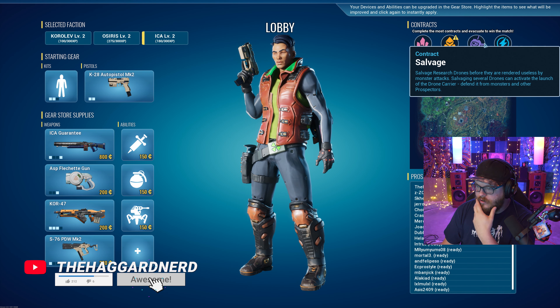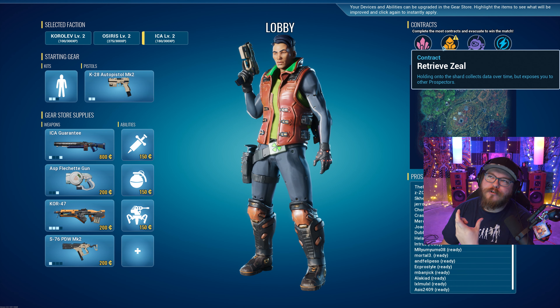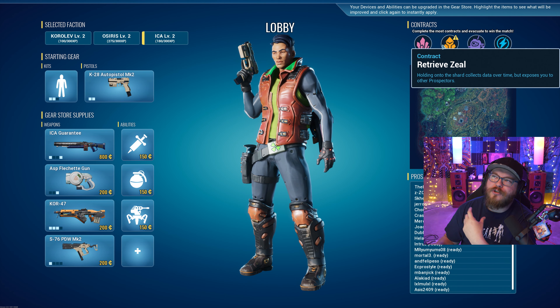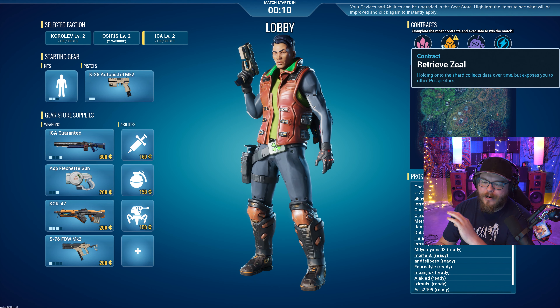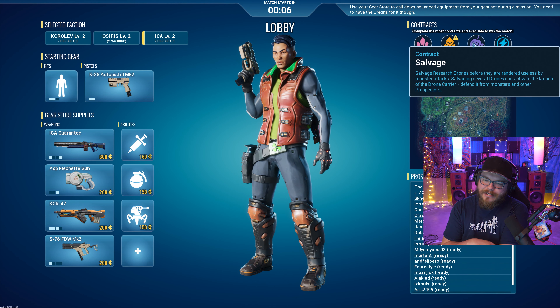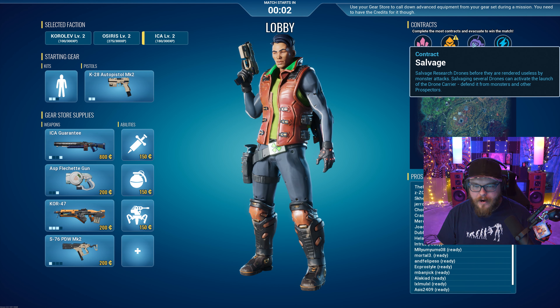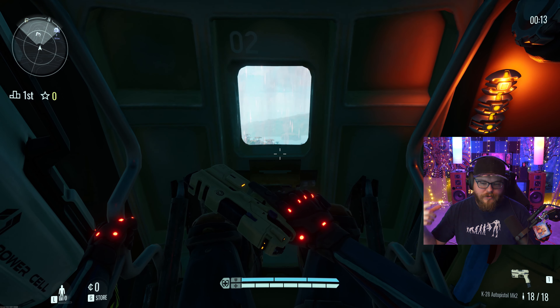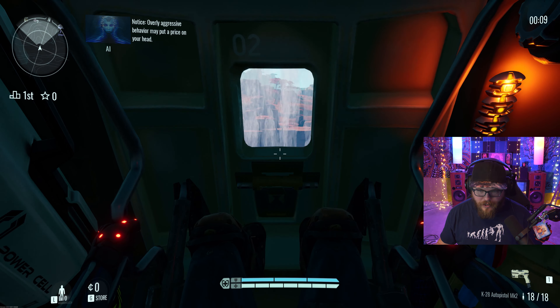We have minerals, zeal, salvage, and facilities. Zeal is interesting — it's a shard crystal that when you hang on to it, your suit scans it. You have to hang on to it for as long as possible, but the moment you pick it up, everybody on the map can see where you are. The salvage contract involves droids or drones that need to be repaired.